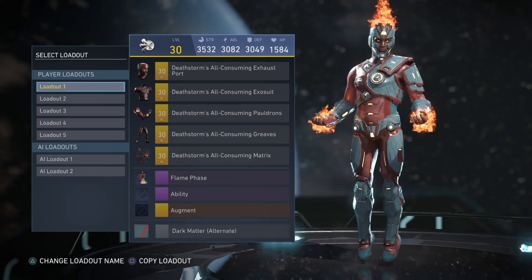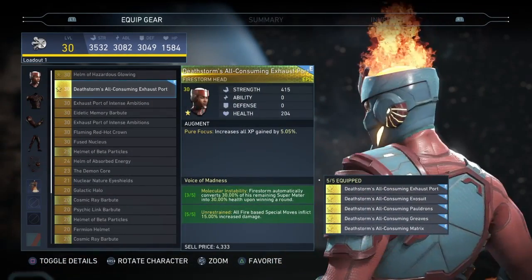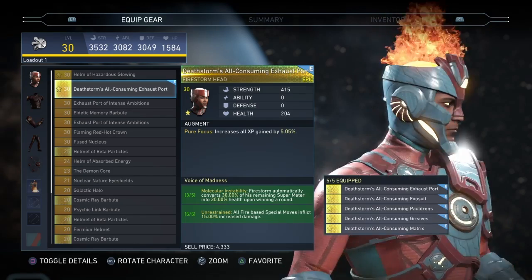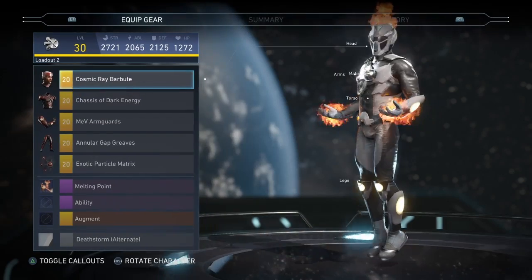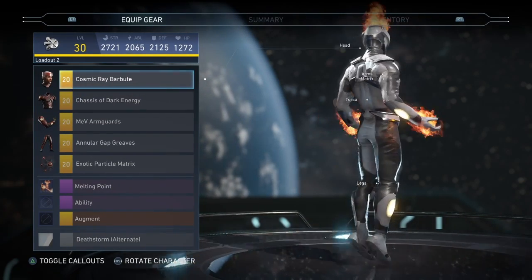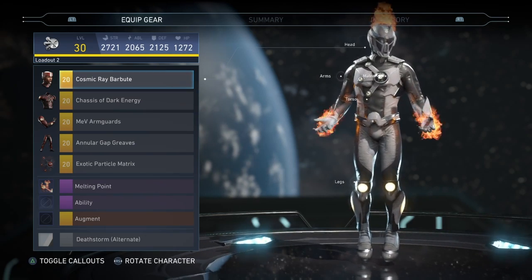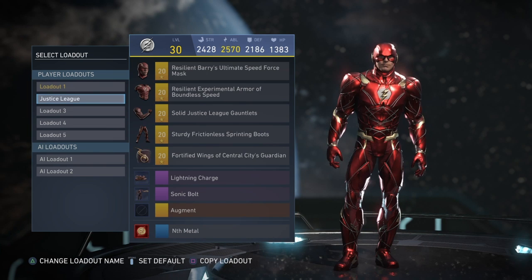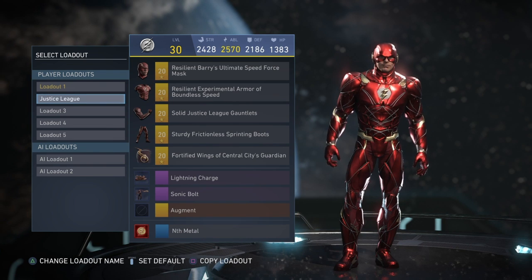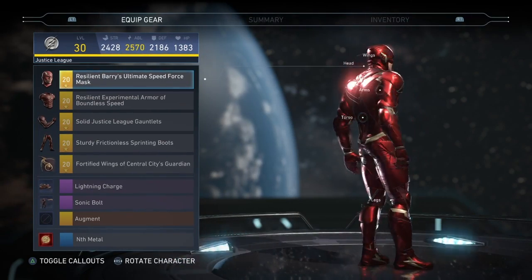For Firestorm, it would be a tie between my first loadout, which is his new gear set, and a custom-made loadout I made with the Death Storm alternate shader. I really love this headpiece on him — just got a bunch of decent and cool-looking arms, chest, and random stuff. Honestly, this one might be my favorite and the other might be my second.